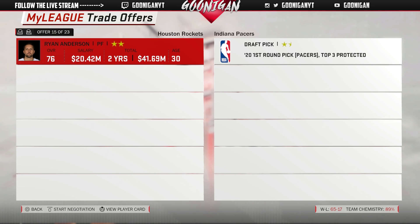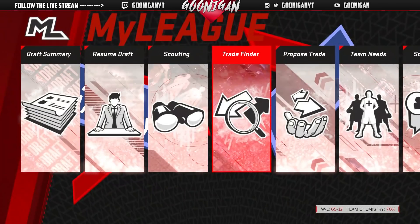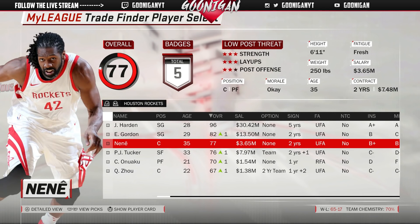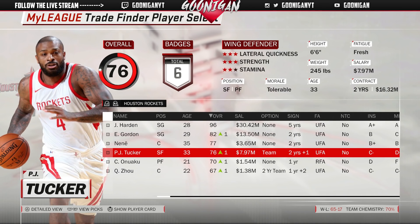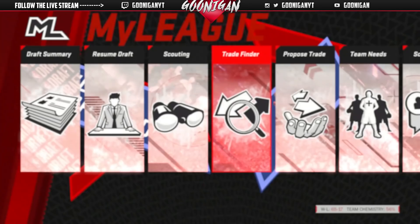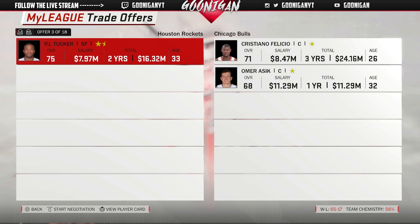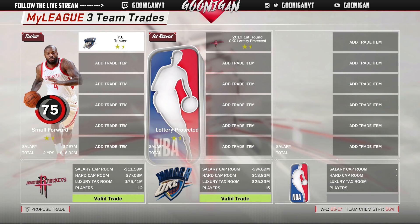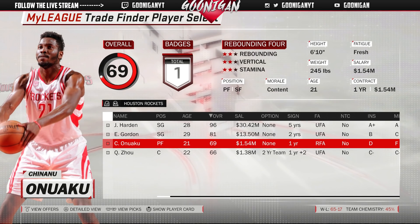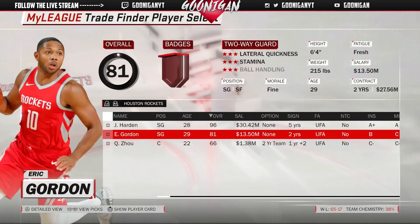Same as before — Ryan Anderson for a first rounder from Indiana. I accidentally entered the draft but let's go ahead and trade everybody. Even Eric Gordon, to try to make cap space. San Antonio for Nene — they want to give us a 2019 first rounder and a second rounder, let's go. We're just going to keep doing this for every single player on the team besides James Harden. PJ Tucker, see you later buddy — he was balling, getting boards like crazy.